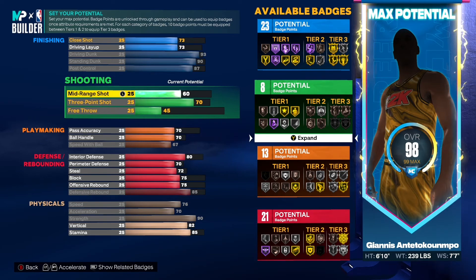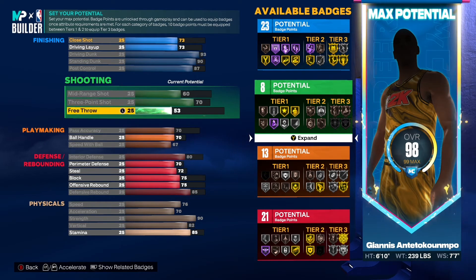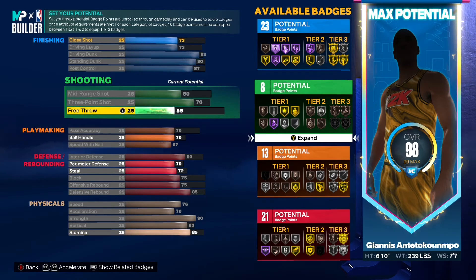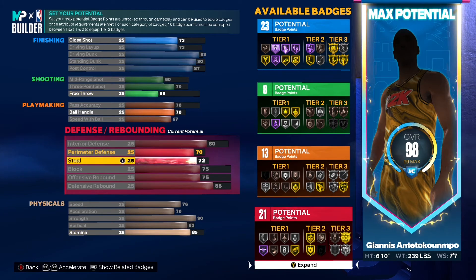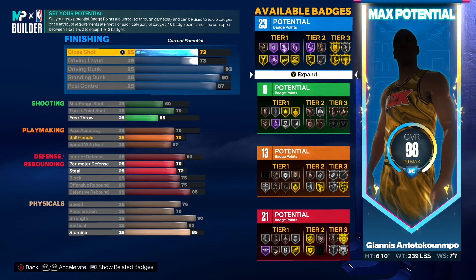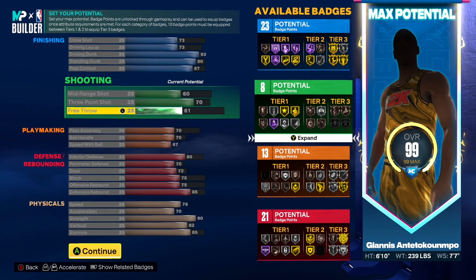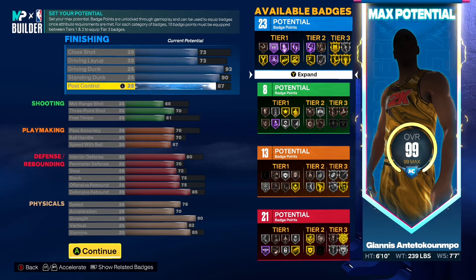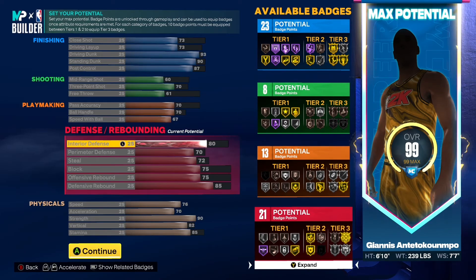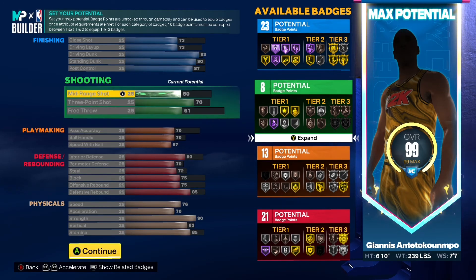I'll raise mid-range to 60, then put the rest into free throw. You could lower that a bit to add extra points to perimeter defense, but you don't get any extra badge points from that so I'm just going to put these last few points on free throw.